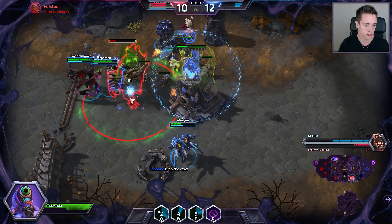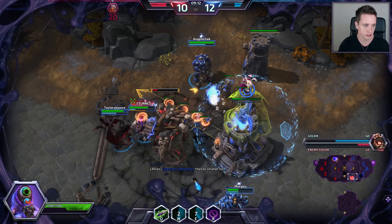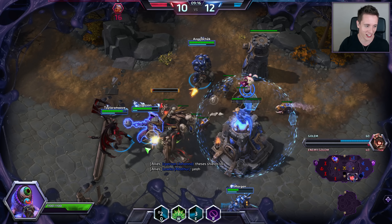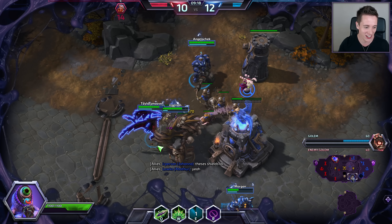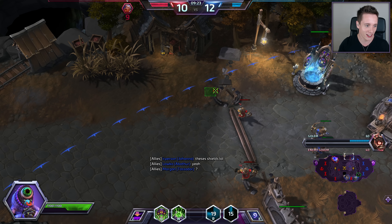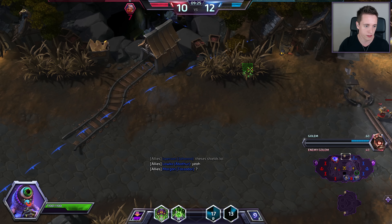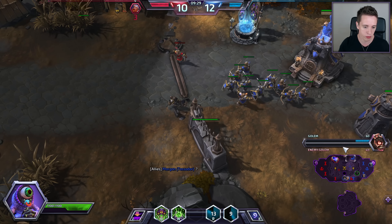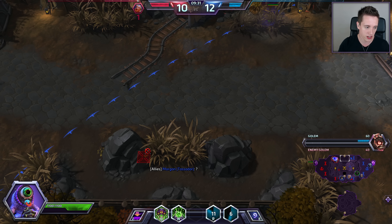It is going to end up falling — the golem, that is. We can do some crazy shielding here with Tassadar, the Mule, and this hero that I'm playing as well. You can, by the way, Symbiote in a bush, or just stand in the bush — it will give you a little bit of maneuverability. I'll just use it for scouting for now.